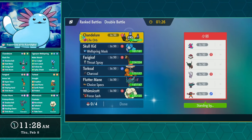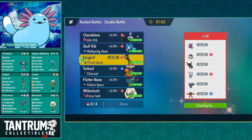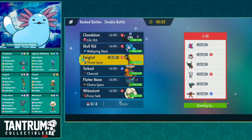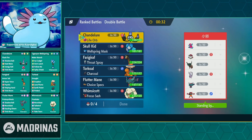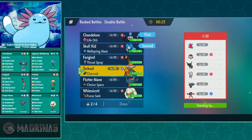We got Porygon2, Amoongus, Ting Lu, Hisuian Goodra, Fluttermane, and Incineroar. This is a pretty defensive team with some offensive tools, and it's got a Trick Room option. If we can somehow deny Trick Room — which is going to be really hard with Porygon2 — we can take advantage of this with Tailwind. I think Chandelure and Ogrepon lead here has the least amount of potential disaster. But what do I want in the back? I'll lean into their own Trick Room mode — let's go Furigarath and Flutter.